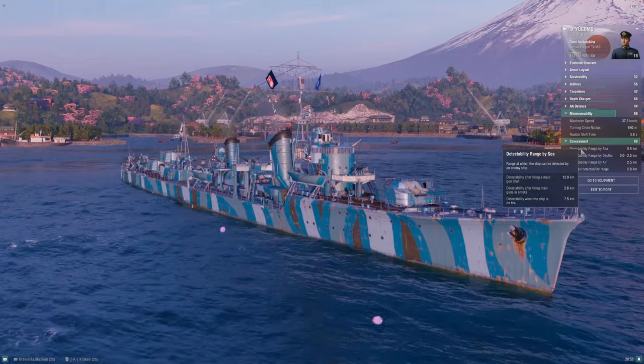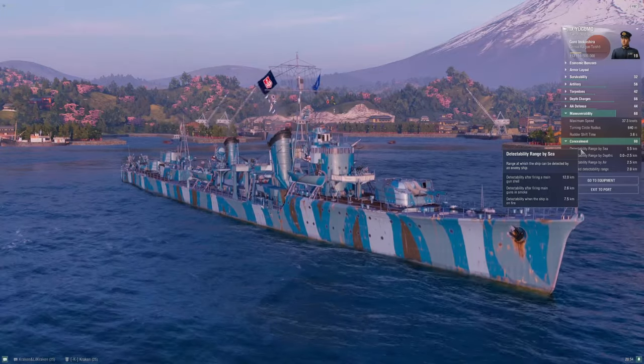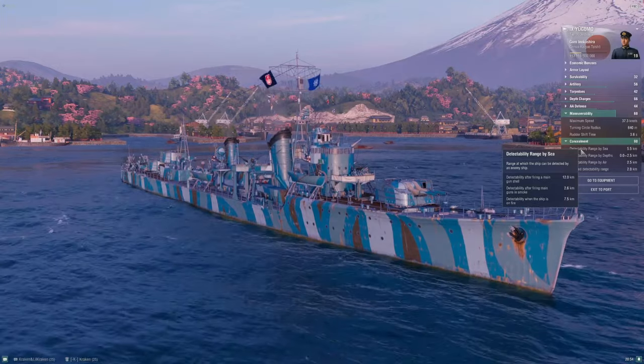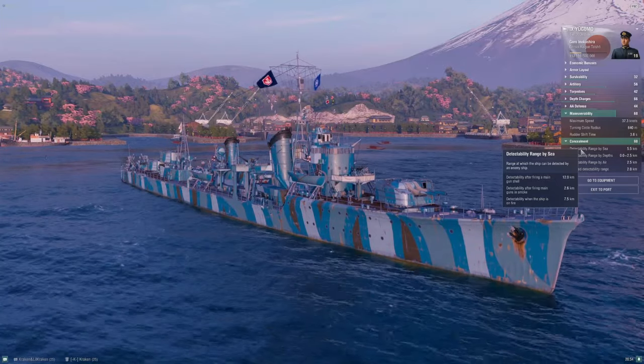Yugumo is only about 150 meters less stealthy than Kagero and Asashio, giving her essentially best-in-tier detection. She does beat out Neustrashimy by about 40 meters, so it's very close. This is good because with this health pool she needs all the help she can get.